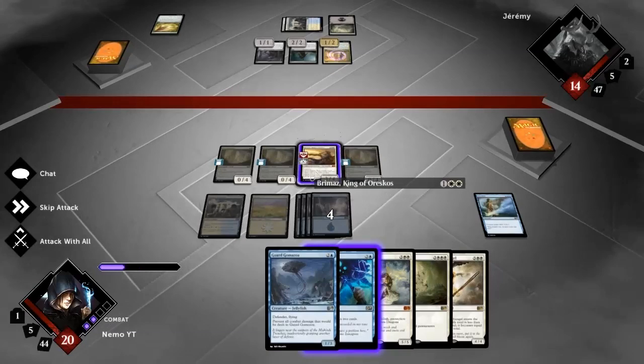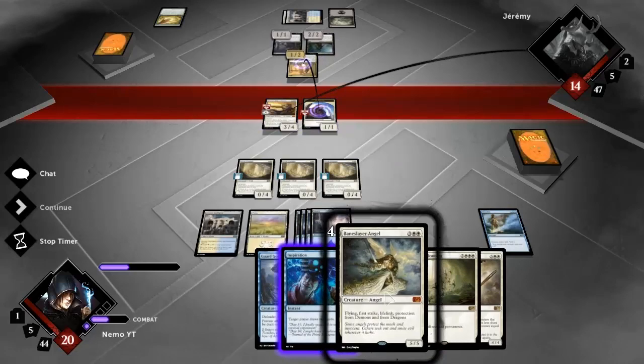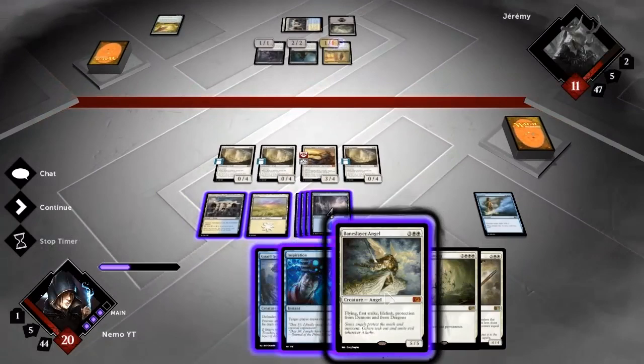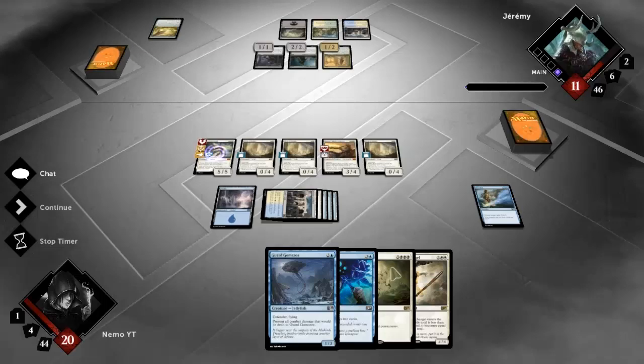If he's got something like a one mana black spell that gives minus one minus one to my Brimaz then fine, he got me, but okay - he's not willing to make the trade. Let's drop the Baneslayer Angel and have an actual threat on the board now. He needs to deal with it. He's at three mana so I assume it's going to be a long time before he can play Planar Cleansing if it's in his deck.